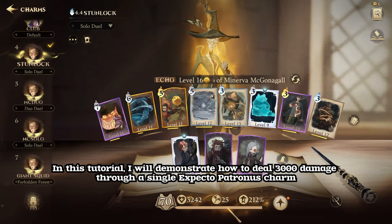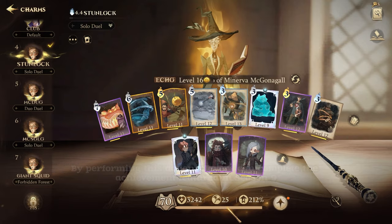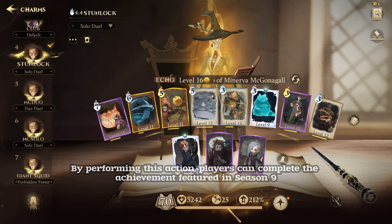In this tutorial, I will demonstrate how to deal 3000 damage through a single Expecto Patronus charm. By performing this action, players can complete the achievement featured in Season 9.